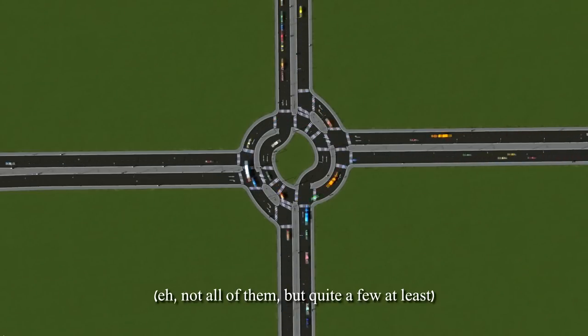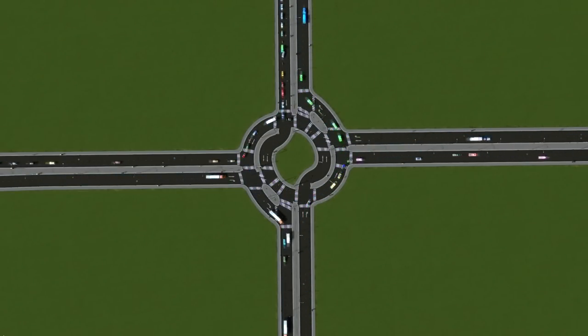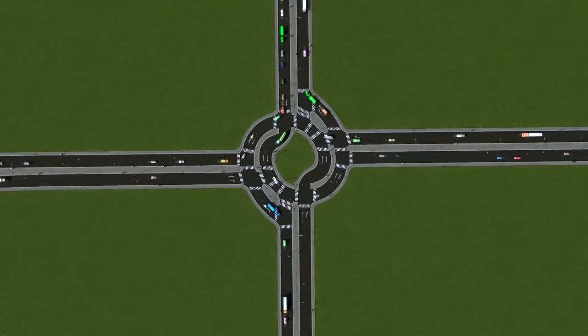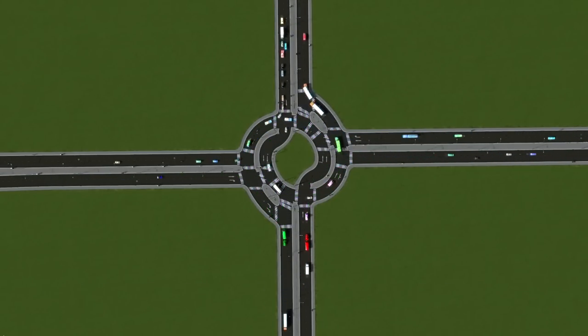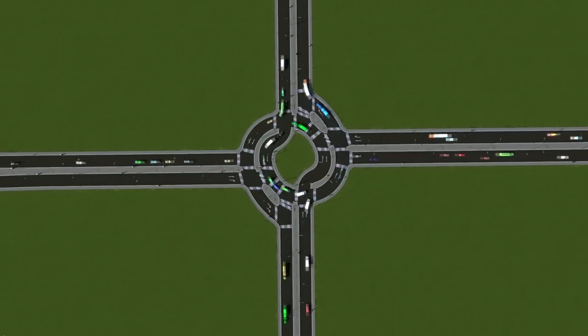In real life, turbo roundabouts eliminate the conflict points of regular multi-lane roundabouts, where drivers must weave between outer and inner lanes for longer turns and then back out again. In a turbo roundabout you simply enter and spiral to your exit without conflict points or lane-merging pressure. That logic doesn't apply to City Skylines simulations. The safety benefit — fewer accidents — is also irrelevant in the game, so there's really no reason to care about that aspect here.